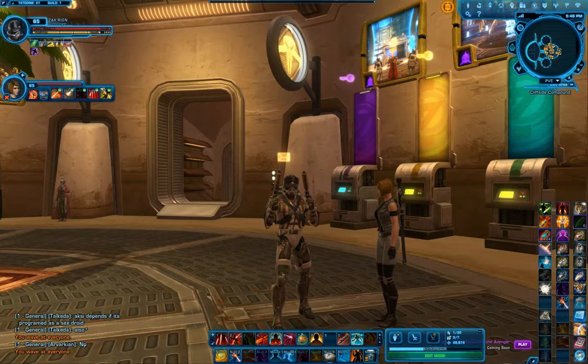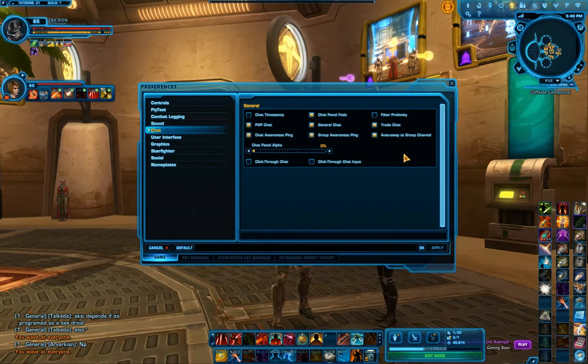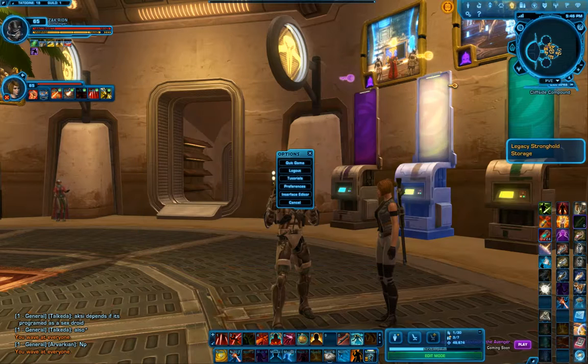That was a really good question. Ninety percent of the time, any time you're looking to change something in the game, you're usually hitting your preferences menu by hitting escape and then going into preferences and usually changing something here, but this is not something you're going to find the chat settings in. You'll find some options here for your chat, but not the ones you're looking for to adjust the font size. It's actually kind of a hidden menu.